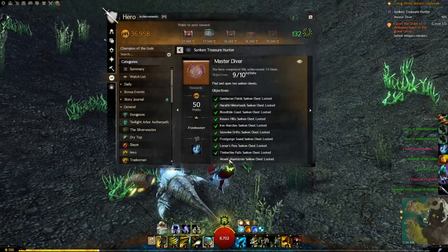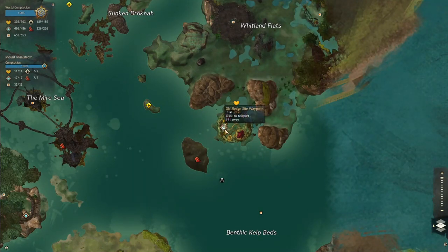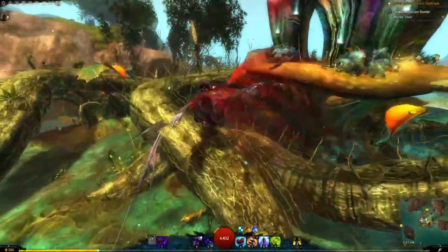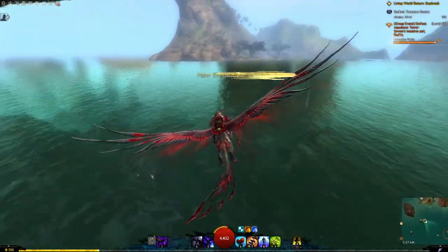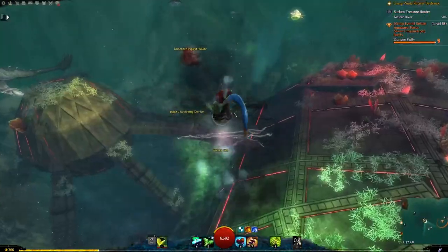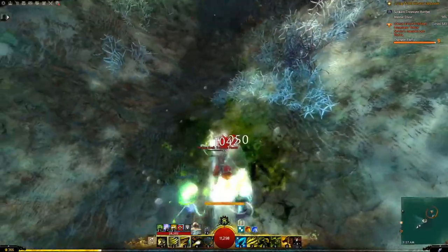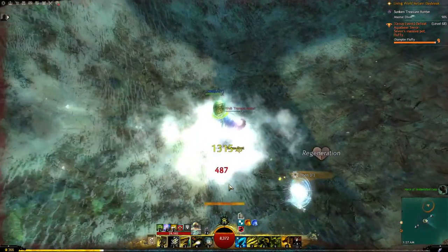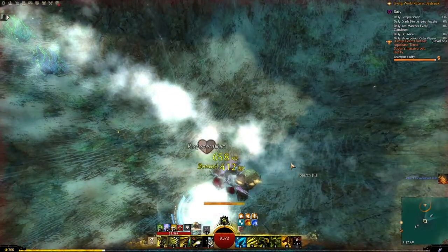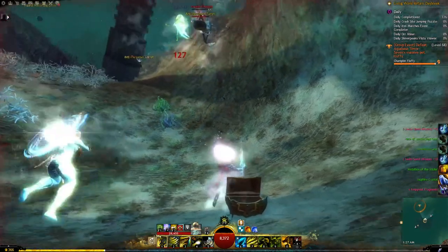Last but not least is Mount Maelstrom. The waypoint is the Old Sludge Site waypoint and we're going down to the Aqua Base. Master Diver completed — that's all of them!